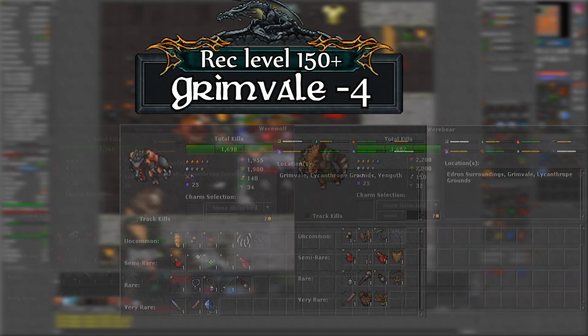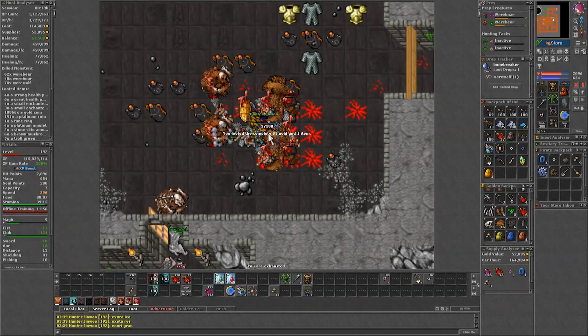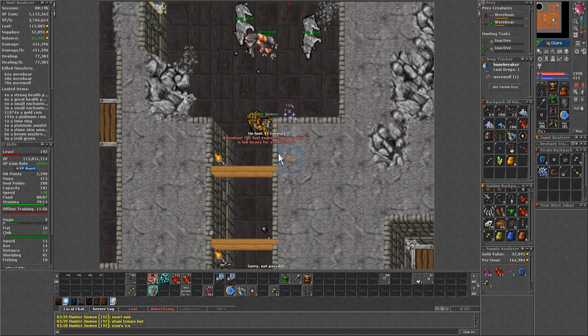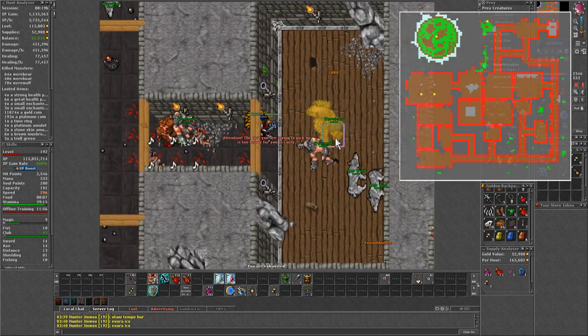However, what people usually mean by Greenville is the last floor. This floor is smaller than the previous but the spawn rate is higher, so there is no need to do more than this floor. It also has a different design, more of a catacombs with different rooms.